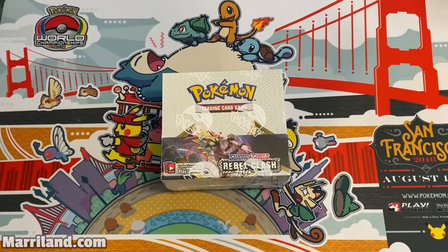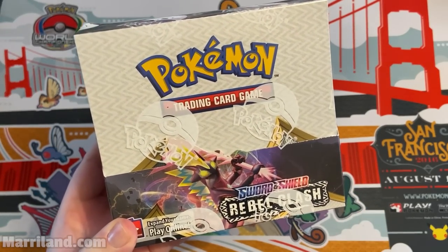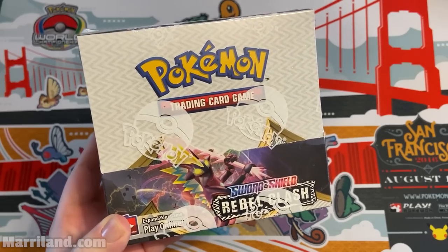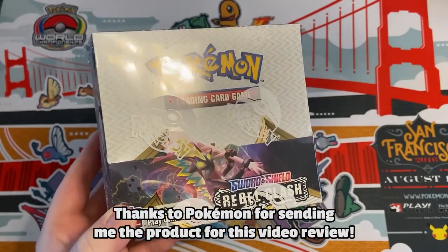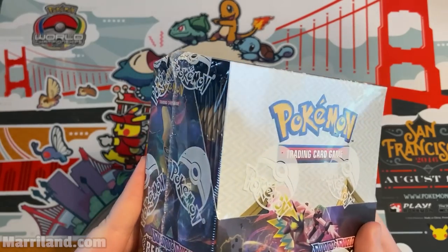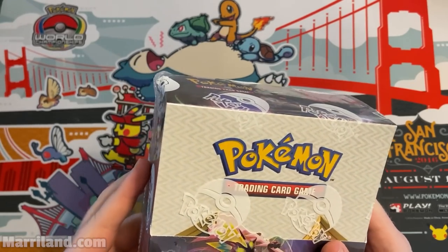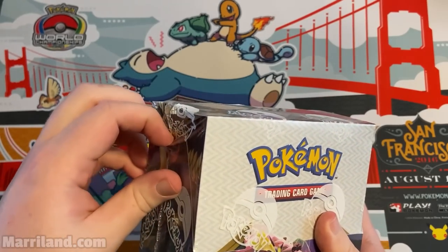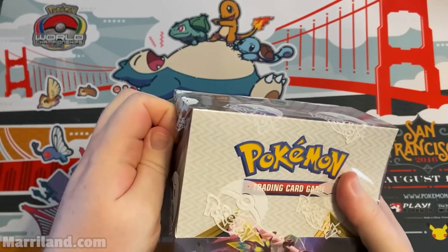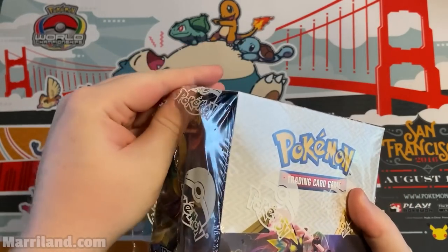Hey everyone, Mariland here. It's time for more TCG stuff — today we're checking out this booster box of the newest Pokemon Sword and Shield expansion set, Rebel Clash, sent to me by my friends at Pokemon. There are 36 booster packs in here. It releases on May 1st, 2020, so I'm getting a nice early sneak peek.